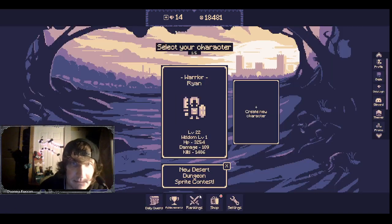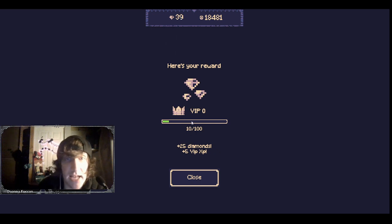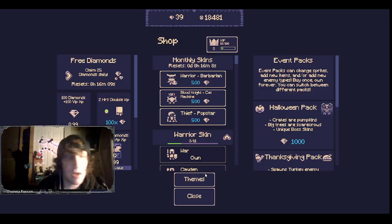This is the login page. Every day you can log in and get daily diamonds as well as a daily reward. Every time you claim those you get VIP experience — the higher VIP, the better diamonds and rewards you can earn, and it doesn't cost anything, you just have to play the game. You can purchase VIP, it does have in-game purchases, but you earn diamonds by doing quests so I don't really see the need to spend money.